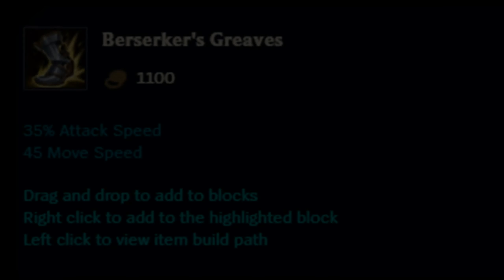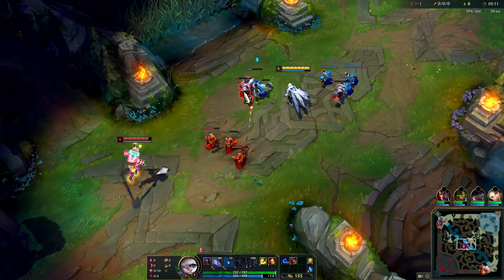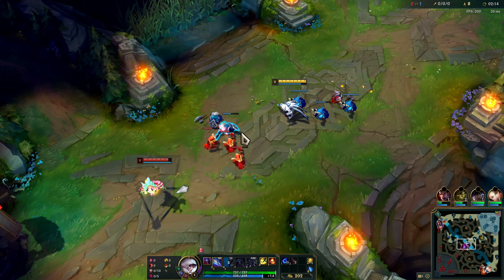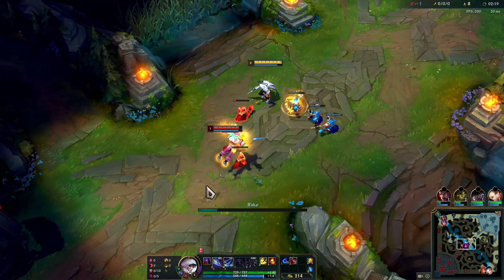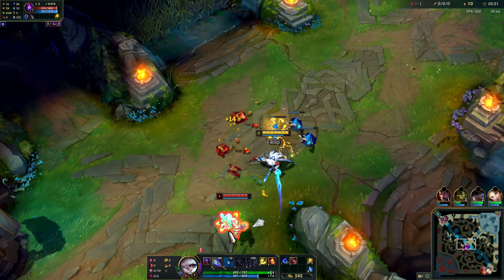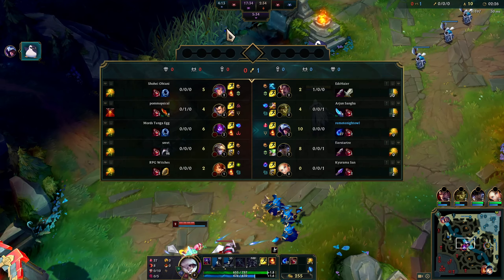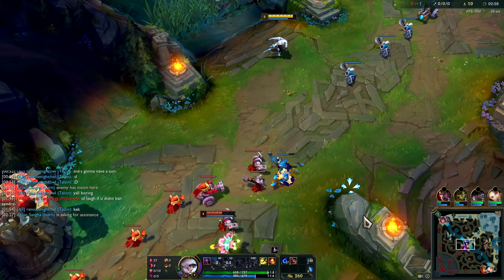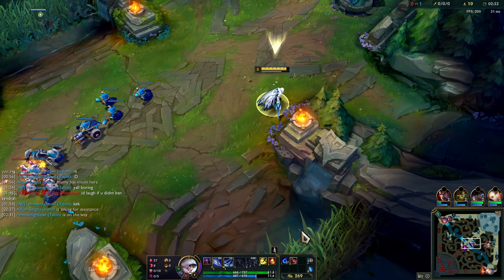The next offensive boots are Berserker's Greaves. For 1,100 gold, these grant 35% attack speed and 45 movement speed. You would build this on a couple of melee champions — namely Master Yi, Tryndamere, even Viego the Ruined King — but mostly these are meant for ADCs. Because of the attack speed and movement speed, they're primarily ADC-focused. The three melee champions mentioned are optimal choices as well, because obviously they want to auto-attack you to death.